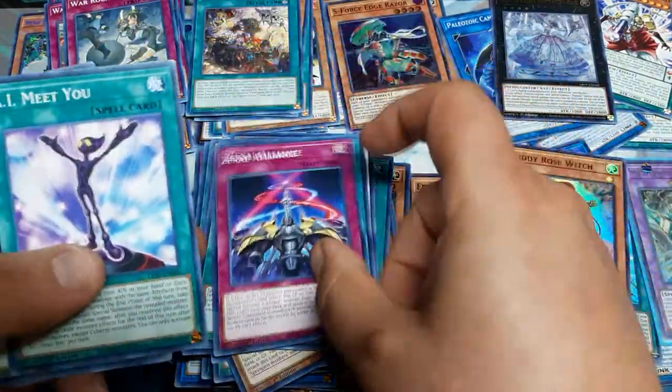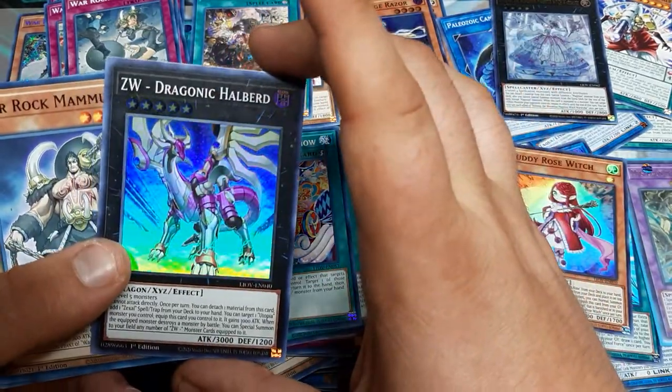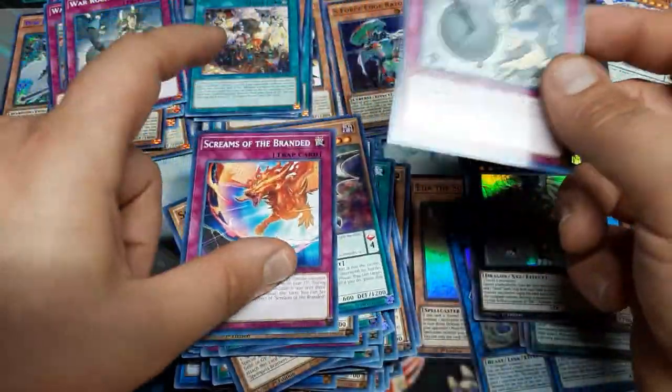The Busion Spell, Zexal Alliance, AI Meet You, Special Show, Zexal Weapon Dragonic Halbert - might actually be a cool rank 5. Mamad, Clock Arc, War Rock Big Blow, Scream of the Branded.